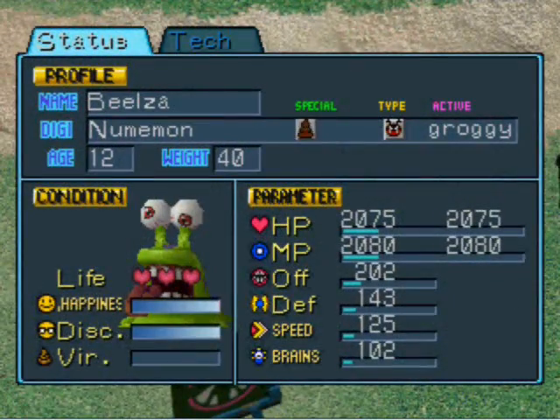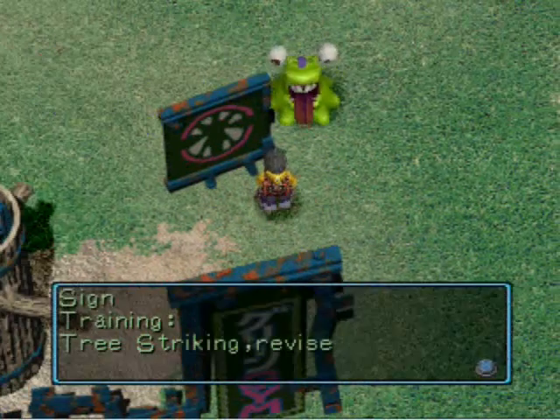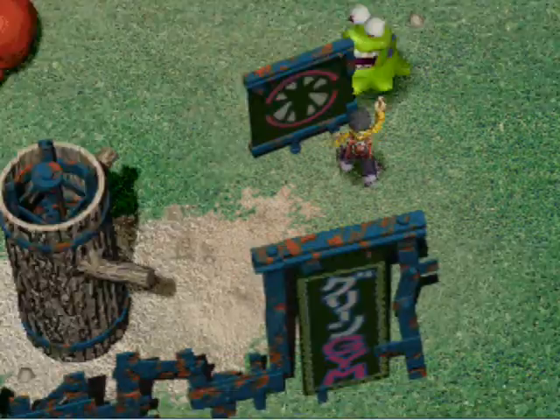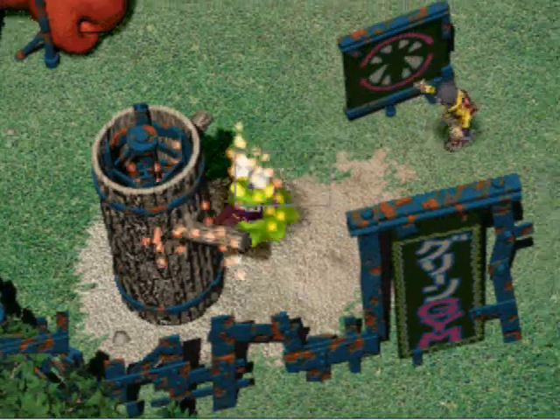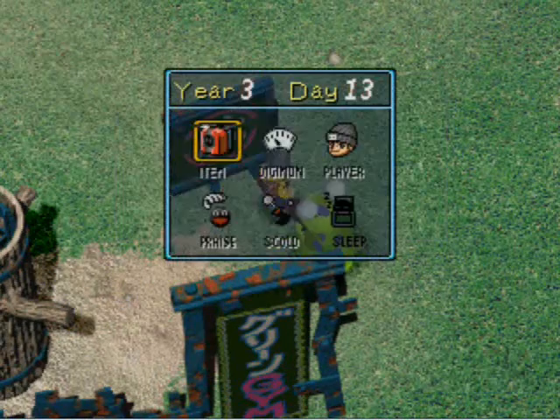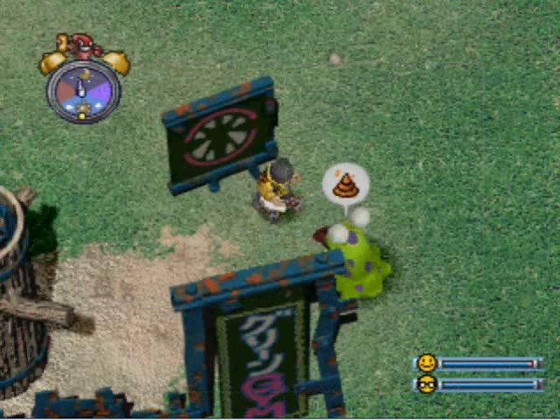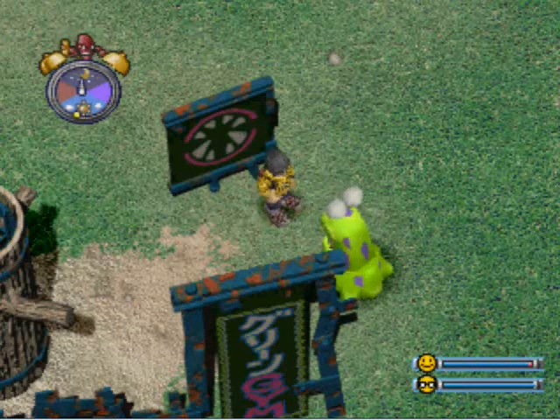The other way to get him is to Digivolve him normally. You want to try to make sure that you get his HP, his MP, his offense, his defense, his speed, and his brains as close to what you see here as possible. And make sure that his weight is about 40, and he should Digivolve.